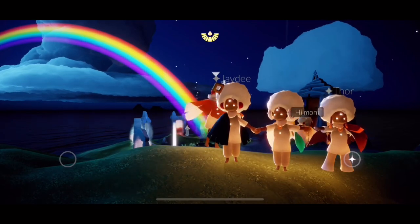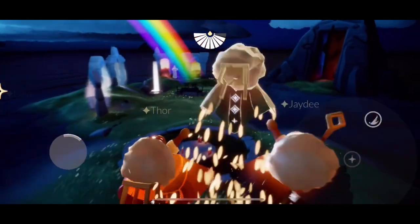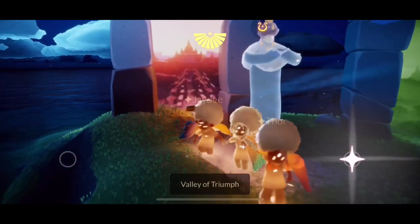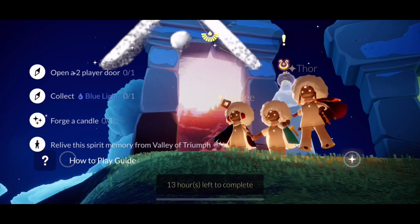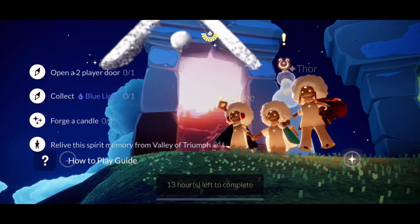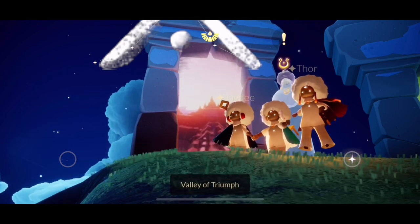Hello everyone, how's it going? For today's quest, it is going to be located at Valley of Triumph. Let's go ahead and check what kind of quest we need to do. First, we need to open a two-player door, light the blue light for your candle, and of course relieve the spirit memory. Let's go.